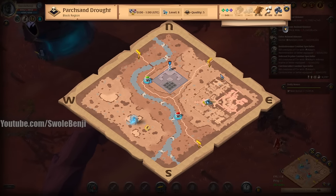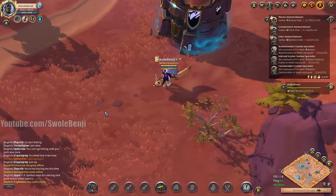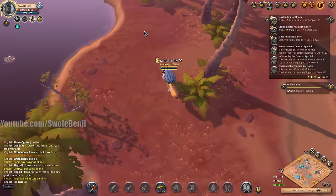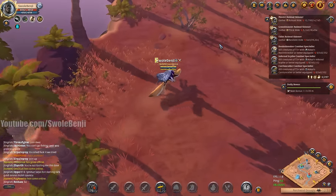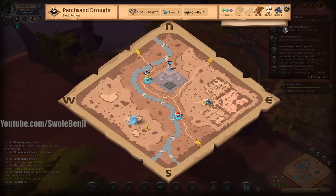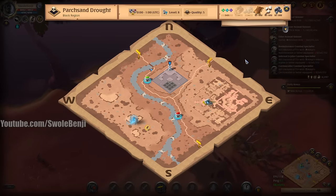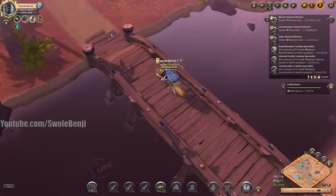We turned in the power core — yay! Am I supposed to tell my guild that I did this? I don't know. There's a chest in the water — I don't have a fishing set out here. I should bring a fishing set and do a tier 8 fishing video. Is fishing in the desert even worth it in tier 8? I might as well do it anyway.